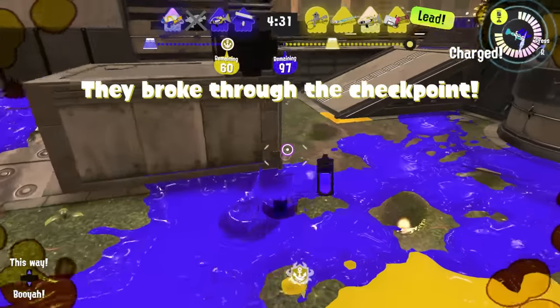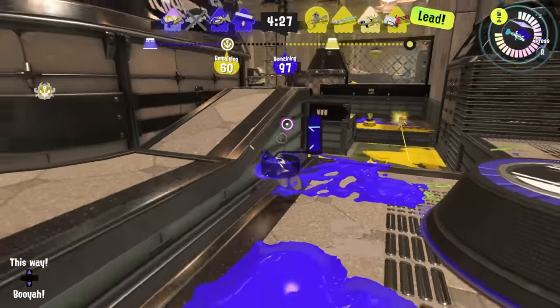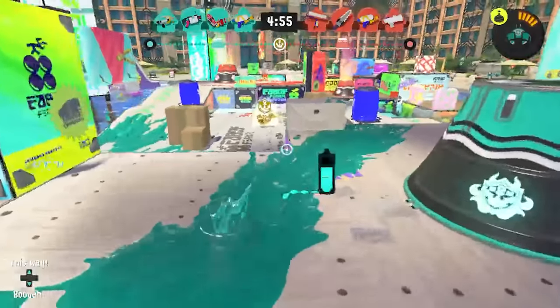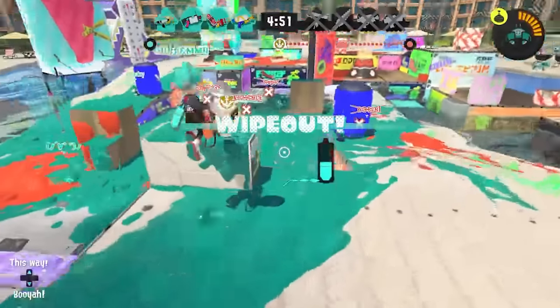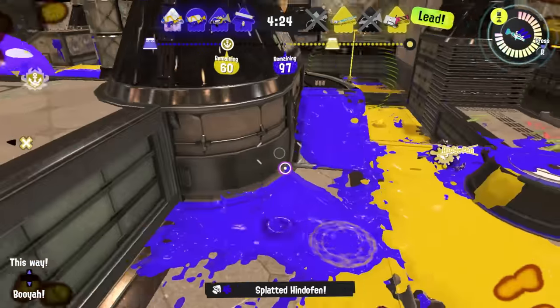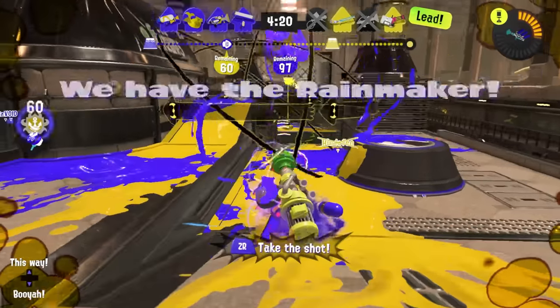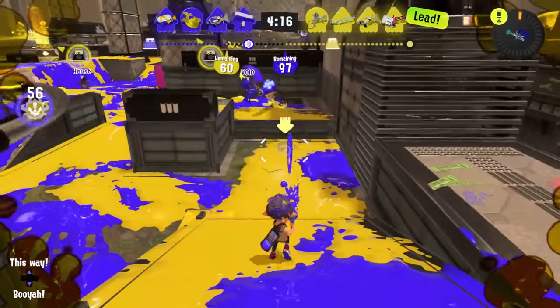The Rainmaker pop does a few things for your team. Firstly, it creates a massive lethal explosion that will splat any opponents who get too close to it. This isn't something to underestimate — sometimes you'll get a random splat just for managing to pop the shield, or wipe the entire enemy team. But stronger players tend not to get caught out by this nearly as often, as they know the shield's range and how to recognize when they're not going to win the pop, and they'll stay back from it preemptively.